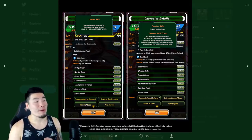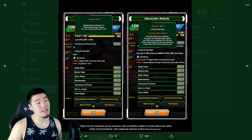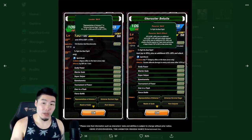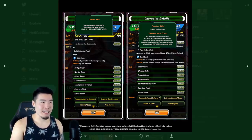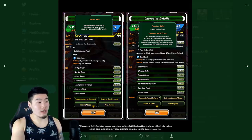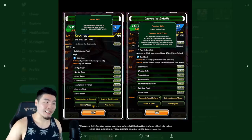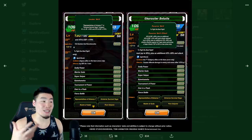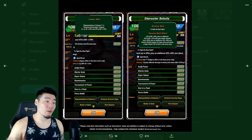Moving on to his leader skill — he is a dual category leader. Representatives of Universe 7, so the first non-LR leader for that category, or Universe Survival Saga category, with HP plus 130% and attack and defense plus 170%. I really like that because the team is going to be hitting really hard and tanking pretty well too. I'm pretty sure like 99% of the units in the Representatives of Universe 7 category are also in the Universe Survival Saga category, so even though he's a dual category leader, it's not really that big of a deal. I do wish he was leading a new category as well, but it is what it is.